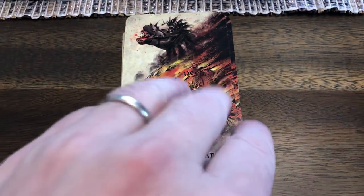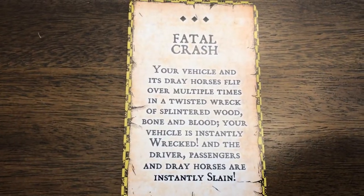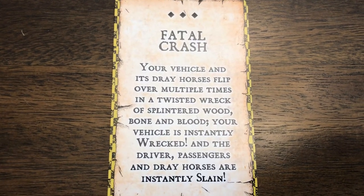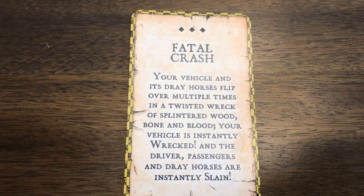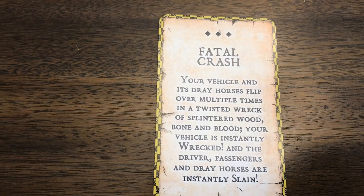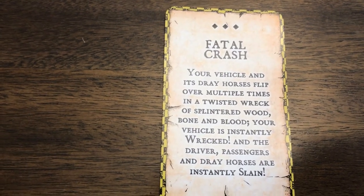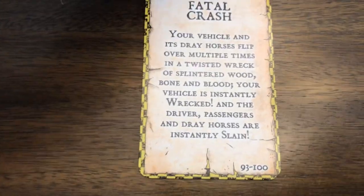And then finally we have grievous mishaps, which are a host of really, really bad ones. Fatal Crash - your vehicle and its dray horses flip over multiple times, a twisted wreck of splintered wood, blood, and bone. Your vehicle is instantly wrecked, which is a condition at the very bottom of the vehicle condition track - because there is a vehicle condition track, just like there is a damage condition track. The drivers and passengers are all slain. That's a pretty bad one to draw.